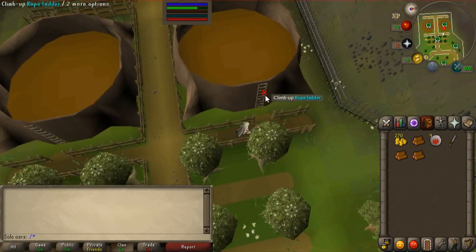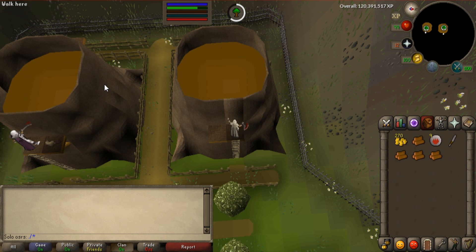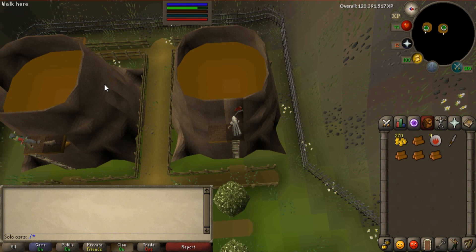Finally, when you get to the end of the guild, there are two new trees called redwood. Actually there are eight trees you could say, because you can chop two from this side, two from this side, and the same on the other side - so there's plenty of space. I don't want to talk too much about these because I may make a 10-hour loot video chopping these trees.